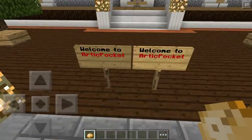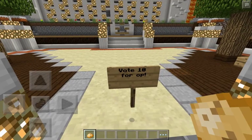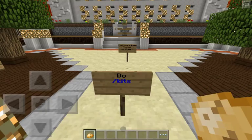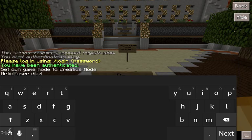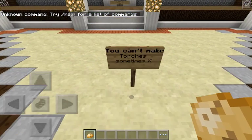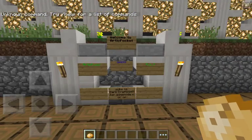If you vote 10 times you can get OP, or you can do slash kits. Just do that — slash kits — and you're gonna get iron, diamond, and default kits. Sometimes you can't make torches, but don't worry about that.